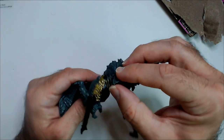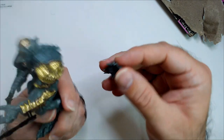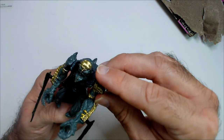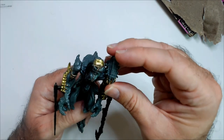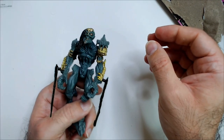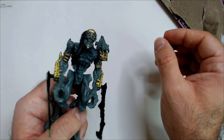I always thought the flea went on the shoulder — maybe not, maybe over here. I can never figure out where the flea goes. I thought he did attach though. Yeah, that looks right. So there's Crepitus — grey and gold.